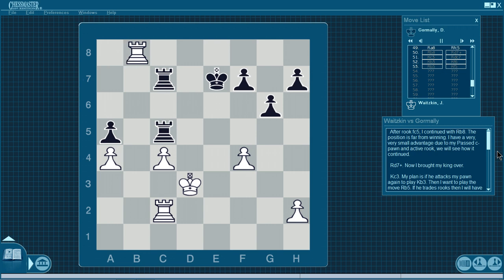He had been defending very well, and on the move that he offered the draw, he made an imprecise move. Playing Rook fc5 tied him down to the defense too much. The correct maneuver would have been Kd6 to c6 — the move Kd6 immediately. This way, the rook on f5 could tie me down to the defense of the f4 pawn, his king could blockade the c pawn, and he should generate a little activity. After Kd6, I probably would have accepted the draw. But he played Rook fc5 — an error. Keep this in mind: if you offer a draw, the game isn't over. Your opponent has to accept it. Keep the fight until the fight is over. After Rfc5, I continued with Rb8. The position is far from winning — I have a very small advantage due to my passed c-pawn and active rook.